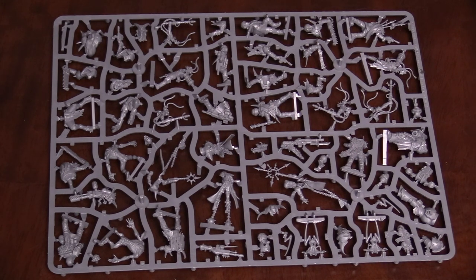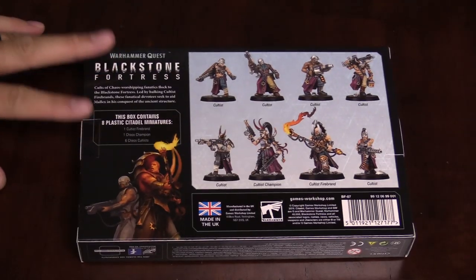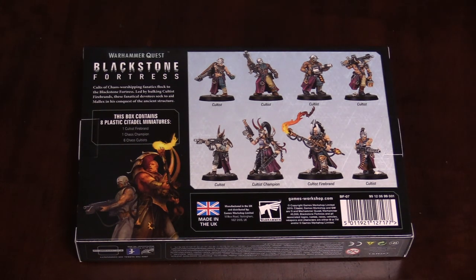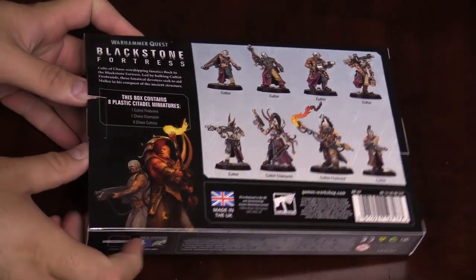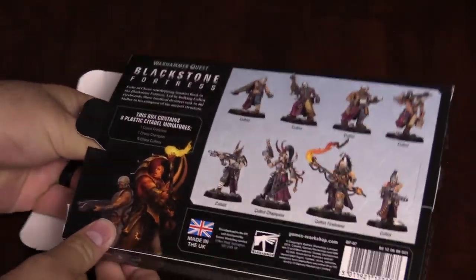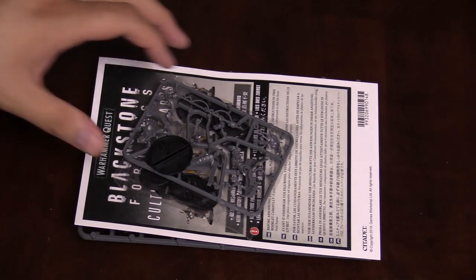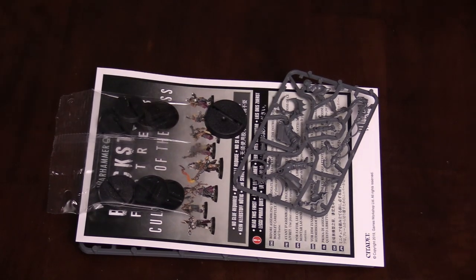Now let's take a look at the brand new Cultists of the Abyss. They are the bad guys from the Escalation expansion. You've got the Cultists of the Abyss and the Cultist Firebrand who leads them all. These Cultists are particularly nasty because they not only have the standard terrible autoguns that don't really do anything, but they also have a grenade launcher and heavy stubber which will absolutely end you, especially if they get up close. And the Cultists overwhelm you with numbers. I've seen these encounters run, I've fought through one of them myself — it's no joke, folks.